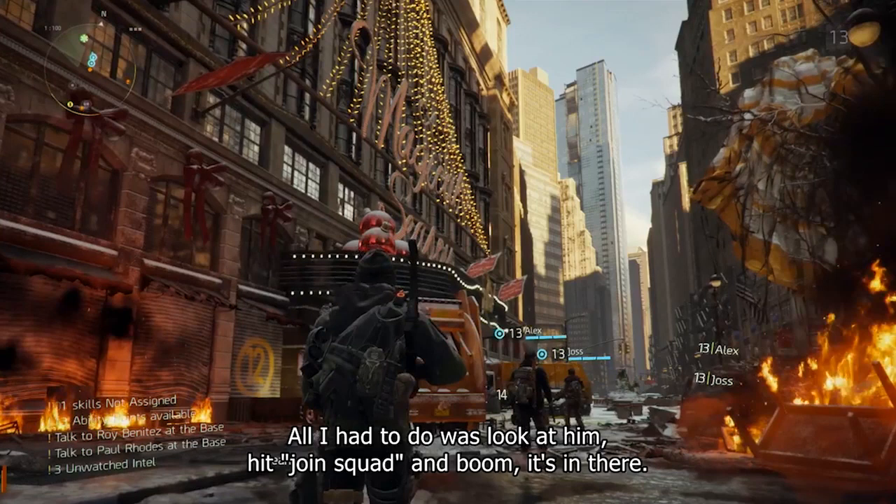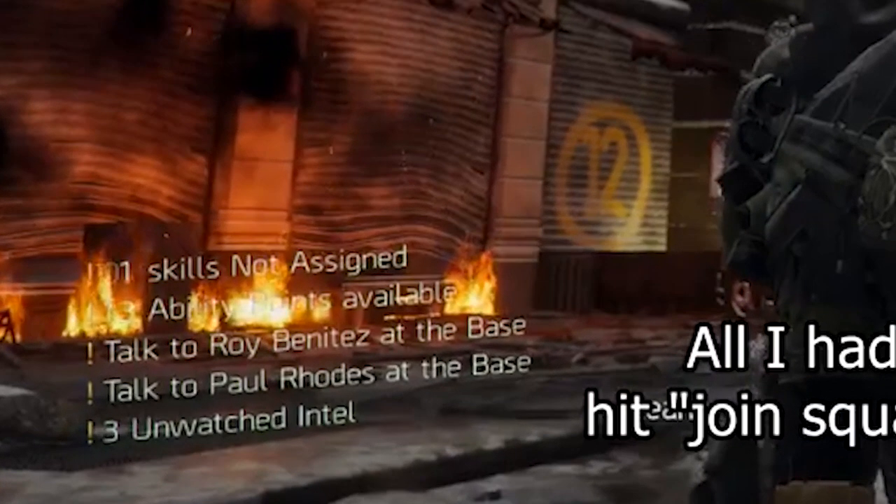Moving over here, we've got a new location — something we haven't seen before. I think this is probably that mall or shopping center from one of the concept arts, a Christmasy looking place that's basically on fire, so the cleaners have probably been here. In the bottom left hand corner there's quite a lot going on: one skill not assigned, some unspent ability points, tasks to talk to both Roy and Paul at the base, and three unwatched intel. The unwatched intel must be collectibles you pick up and then watch in your menu, and talking to characters at the base is really interesting — we'll probably return there to get new missions and expand things.